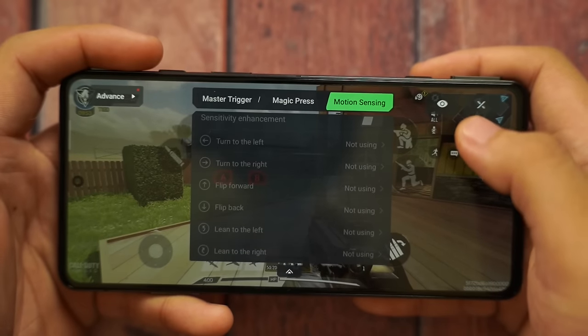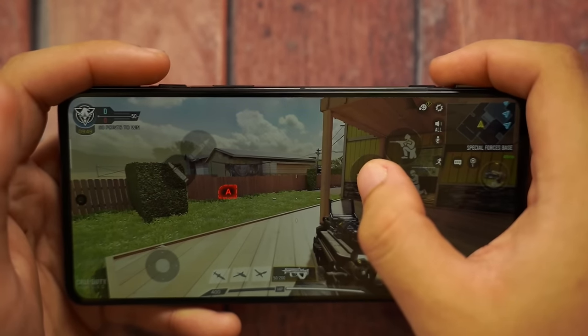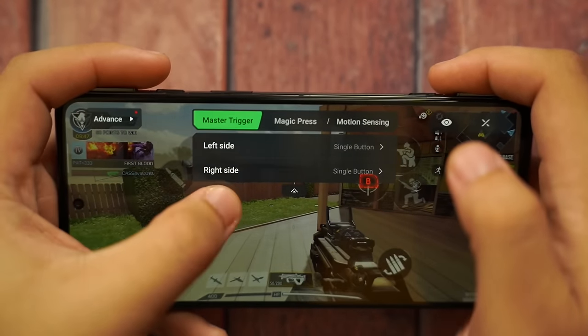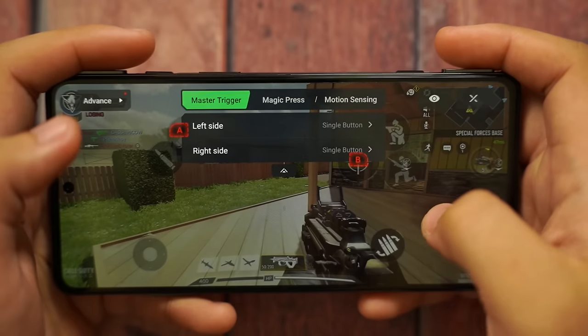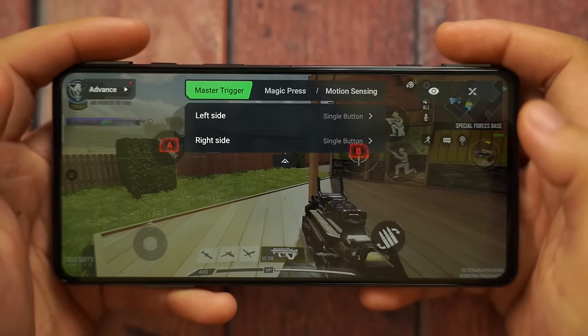Now let's try Call of Duty, where you can use the pop-up triggers. With the triggers, there's a master assist panel — when you swipe diagonally up, a panel appears where you can map the shoulder triggers to any virtual button on the display. For example, map the right trigger to shoot and the left trigger to scope — the buttons you press most often repeatedly during gameplay.